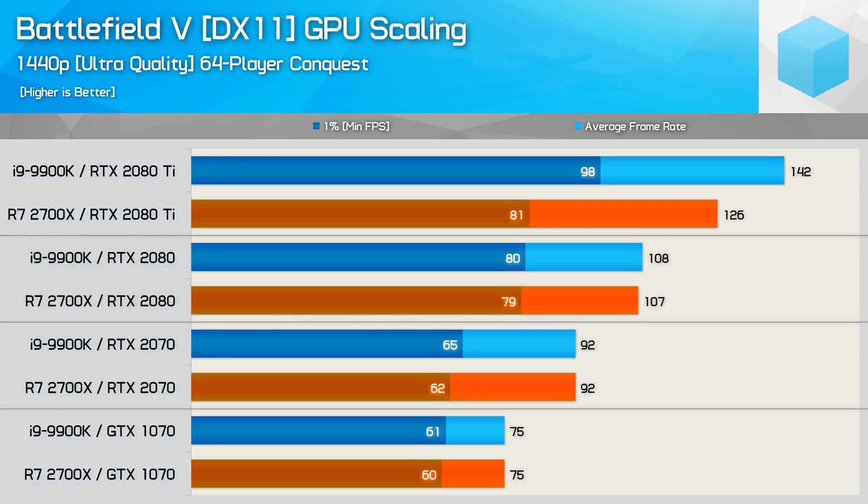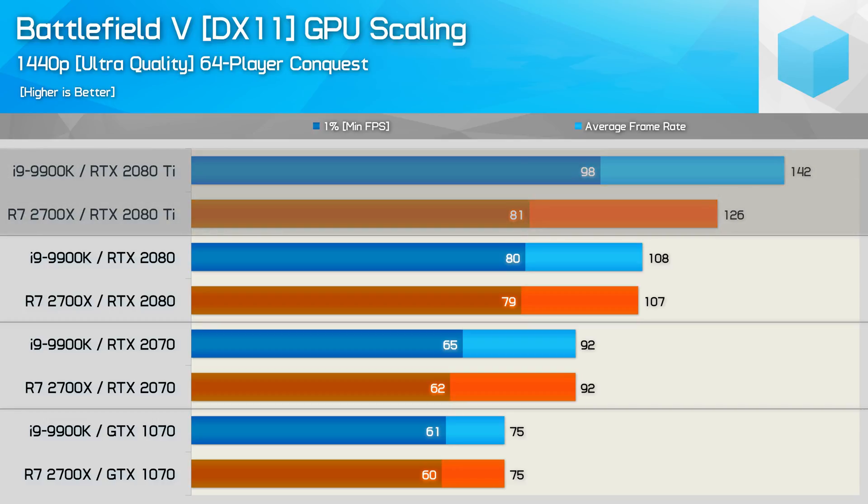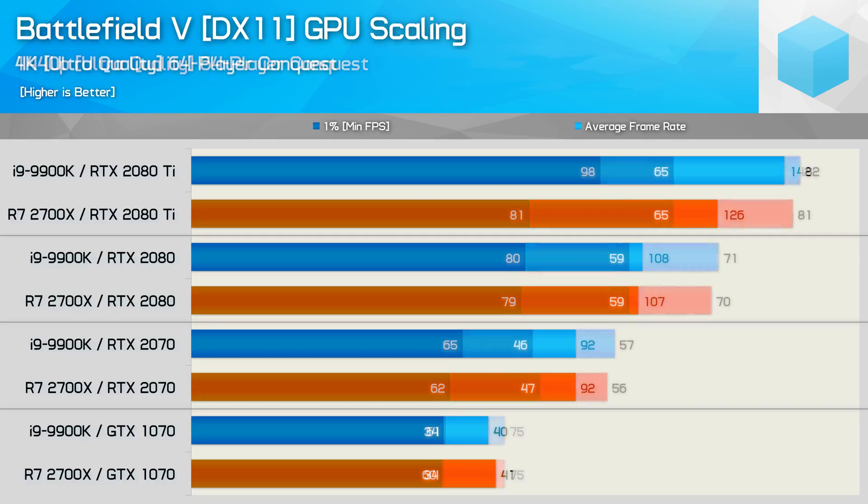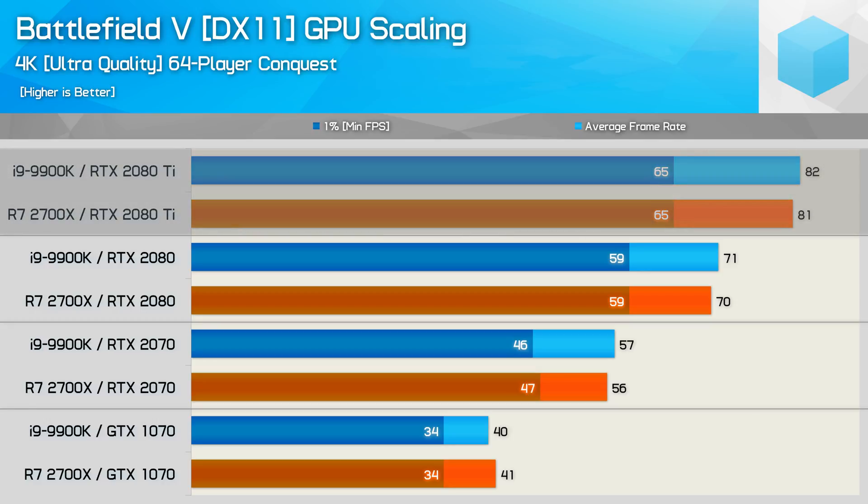The 9900K still offered a superior gaming experience at 1440p when using the RTX 2080 Ti — here it was 13% faster on average with a 21% greater frame time result. Still, for most gamers, spending twice as much on the 9900K seems like a poor investment. Now assuming you actually purchased that 2080 Ti for 4K gaming, it appears the choice of CPU doesn't really matter that much, at least when comparing high-end AMD and Intel models. Even with the RTX 2080 Ti, both CPUs enabled the same level of performance, hitting around 80 FPS on average with a 1% low of 65 FPS.